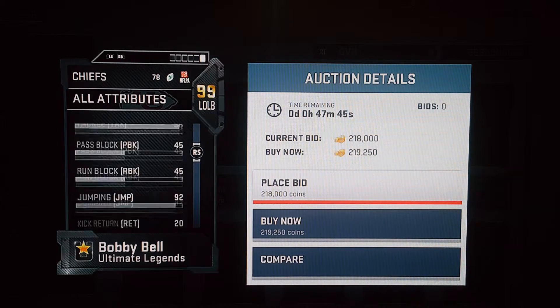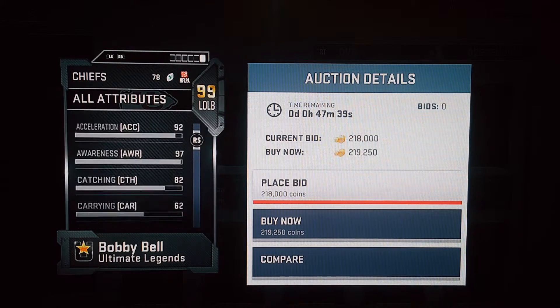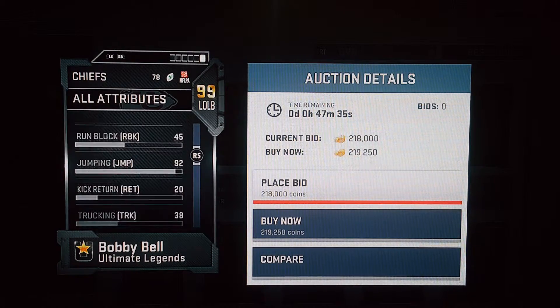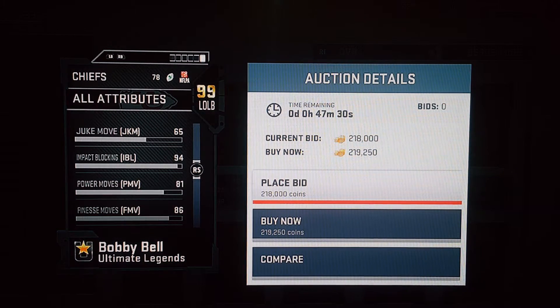Let's check his IB. Impact blocking is 94 — trust me, he's going to be hard to block. 88 strength, that's good for a linebacker. Impact blocking 94 — stop playing with me. He's going to be a terror off the edge.